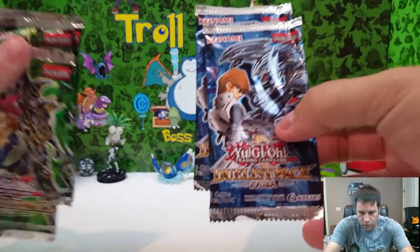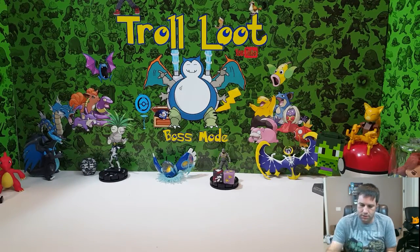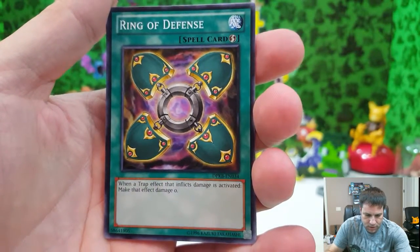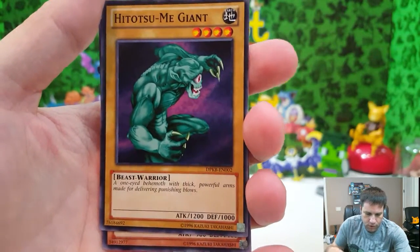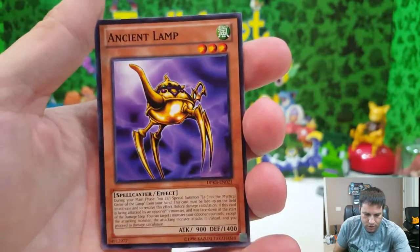We have two types of packs — Yugi and Kaiba — three of each. Let's do Yugi last since it rotates around him anyway. From the first Kaiba pack: Lord of D with 1200 attack and 1100 defense, Ring of Defense spell card — a trap effect that makes damage zero, essentially a cancel — Hirotsu the Giant Beast with 1200 attack and 1000 defense, and Ancient Lamp with 900 attack and 1400 defense.